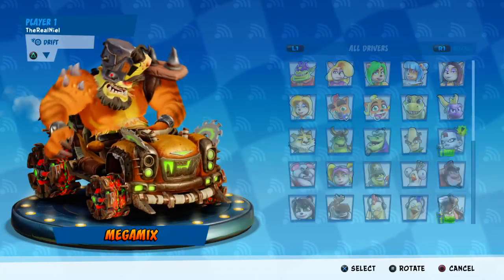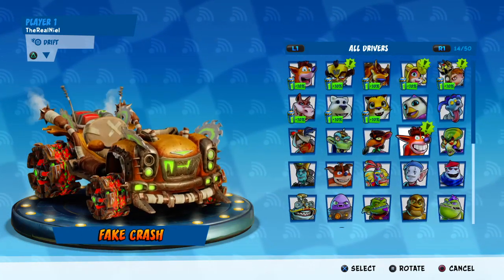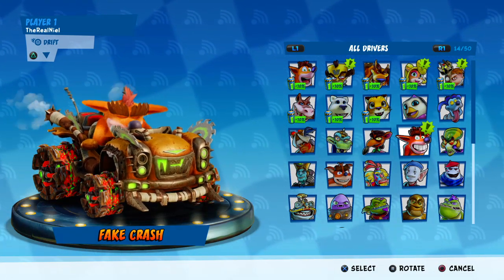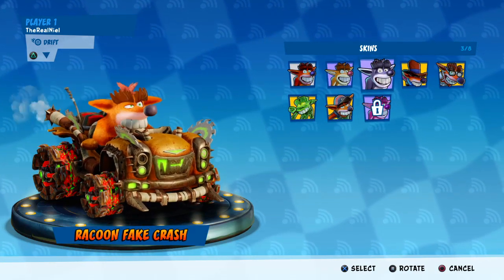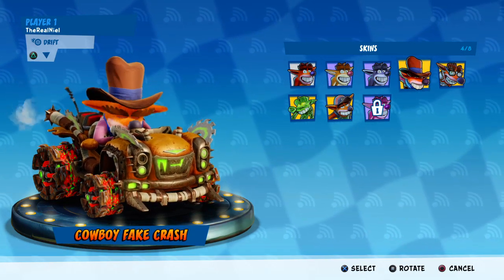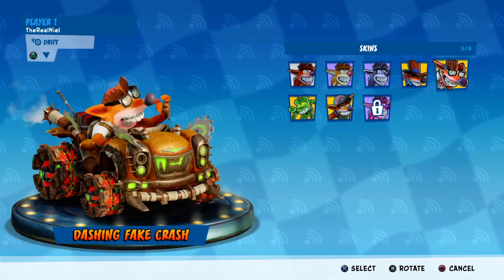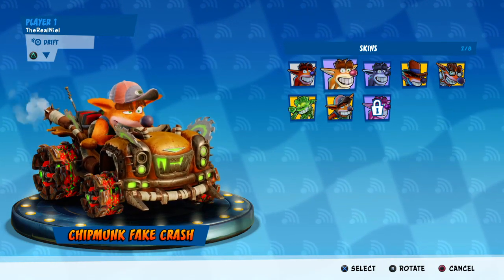We're going to jump into an online lobby and select Fake Crash. If you guys have seen my 'Spending All My Coins' episode — it's on my channel, you can check it out — I bought the final Legendary Skin for Fake Crash, and he actually has 4. I thought he had 3. The first one is Cowboy Fake Crash, then we have Dashing Fake Crash, Monster Fake Crash, and Rustic Fake Crash.